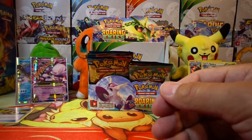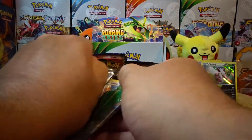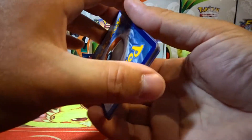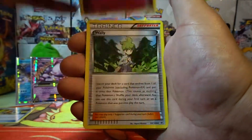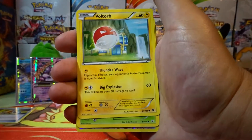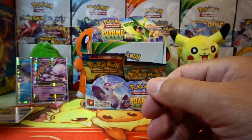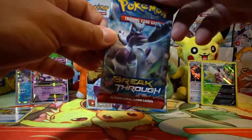I don't want to end on that note, so let's open up a Roaring Skies pack and see if we can get a decent pull out of this. Alright, we have an Ultra Ball, a Togetic, Wally, Spearow, Shuppet, Togepi, Voltorb, Nincada, a reverse holo Beautifly. And our rare is a Beautifly non-holo. Oh my goodness — so we're not ending on that note. Let's open up another Breakthrough.